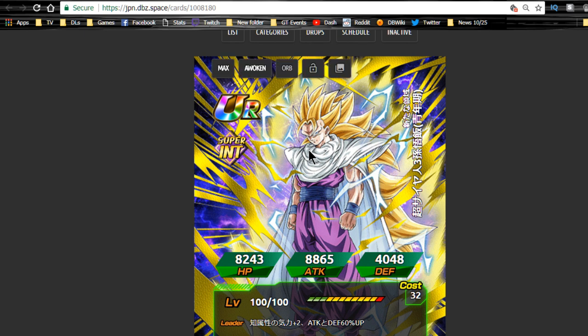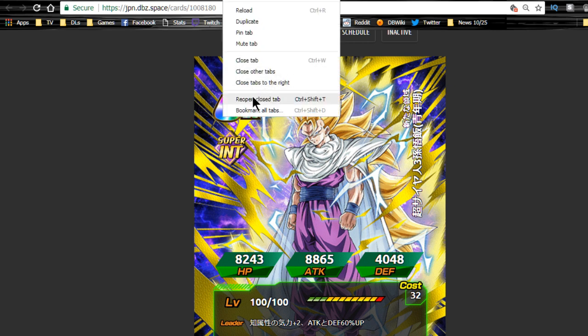One thing I did want to say about Super Saiyan 3 Gohan — you're going to be able to run a full Gohan Intelligence team! I was talking about it with some of the guys on the Multiverse. You can run LR Gohan lead, base form Gohan for linking, Ultimate Gohan, Kid Gohan, Super Saiyan 3 Gohan, and Super Saiyan adult Gohan. A full Intelligence Gohan team — that is awesome. On the global side when this comes around, that's gonna be my goal.